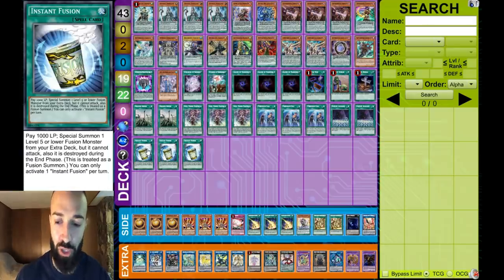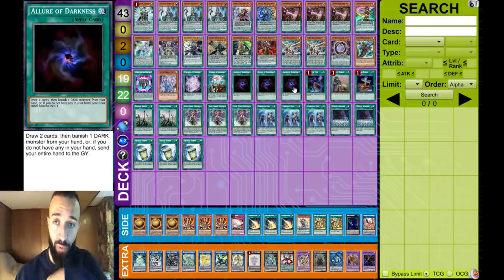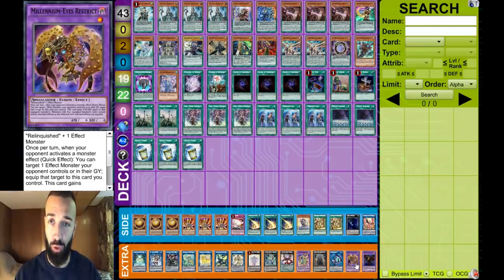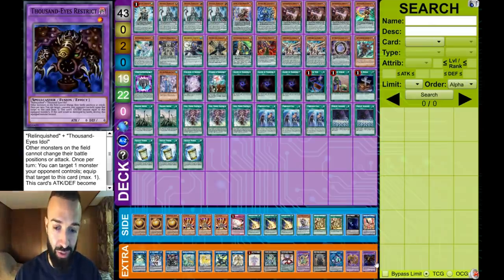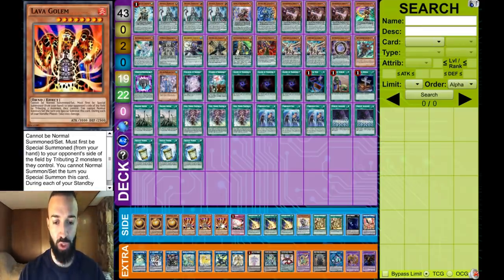For those who don't know, Instant Fusion stops Hand Traps. For that hand we didn't need to stop Droll — we didn't have a bunch of spells. But if we had Upstart, Allure, lots of draw cards, I would use Instant Fusion instead. The targets are Millennium Eyes Restrict to stop the Droll and Lockbird. If you go 2nd, you go Thousand Eyes Restrict, and then you link Karibo. Side deck: Triple Sphere, Triple Lava Golem — 6 of these.